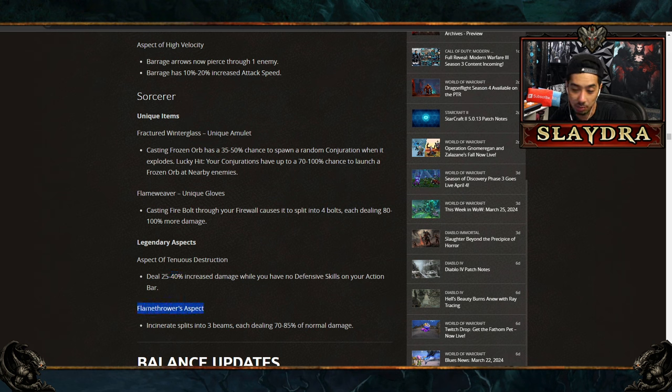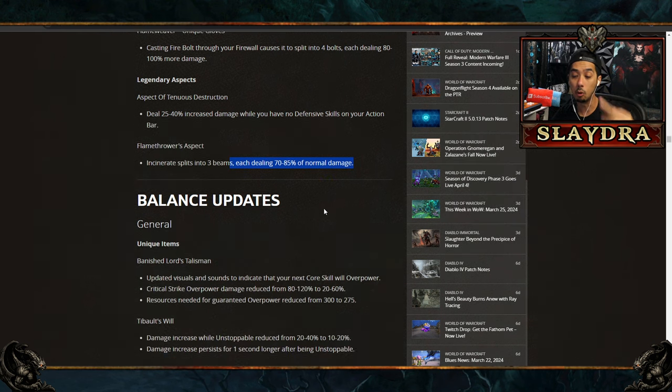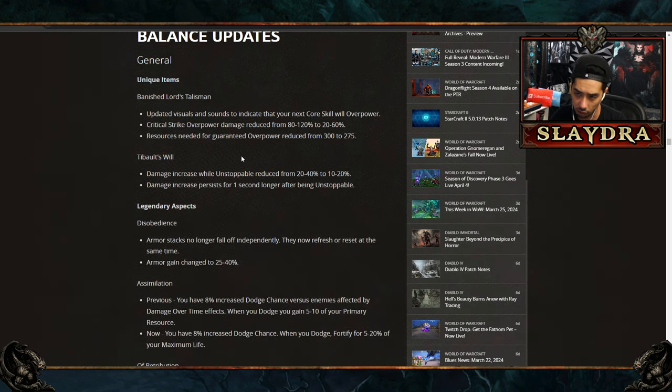The Flamethrower aspect makes Incinerate split into three beams dealing less damage each, but if you can shotgun it at point blank range and hit all three beams, Incinerate could actually be good. They've already given it massive buffs in previous updates and are still buffing it. I'm going to reserve the full class-by-class buffs and nerfs breakdown for a separate video so this one doesn't run half an hour long.